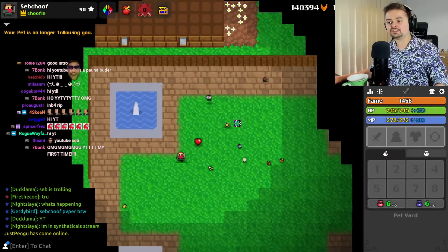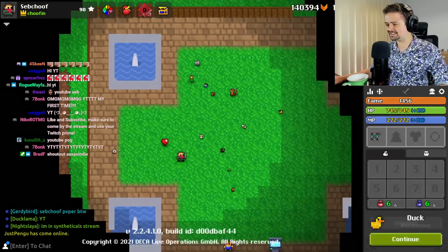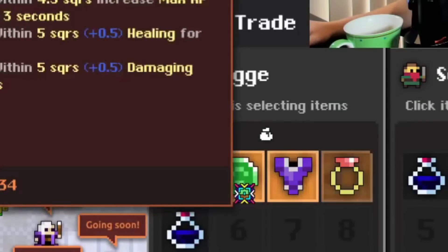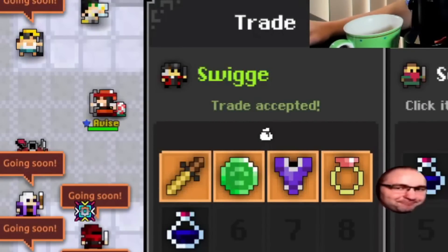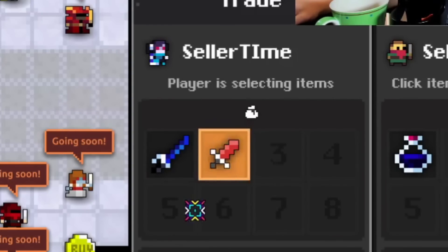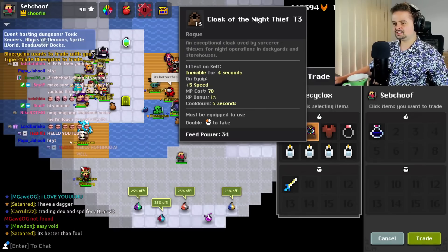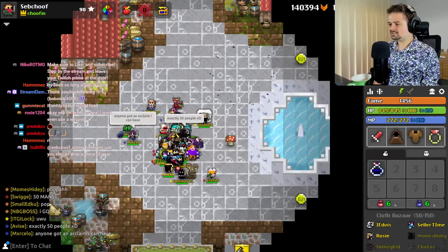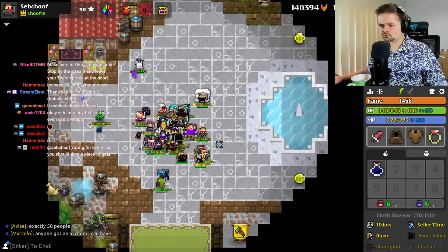I'm going to take off my pet, and we're going to do a 50-man run, so it's going to be disgusting. I'm a rogue. A tier 3 health ring is pretty swag. Oh, he's giving me a fel — quite generous. Cloak of the Night Thief, tier 3. For every sub, I'll drop a piece of gear, promise — except for my dagger, because I kind of want to show where to shoot.